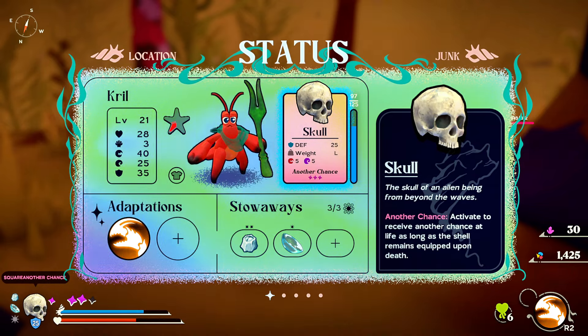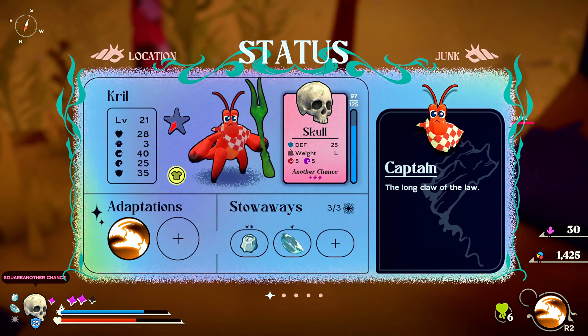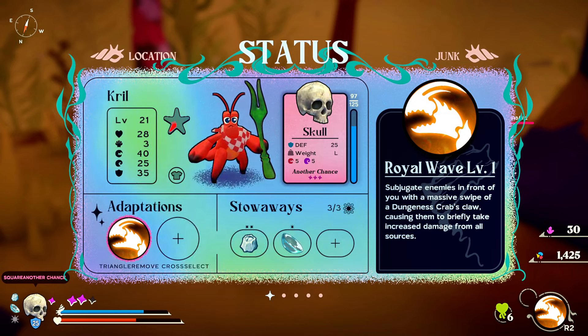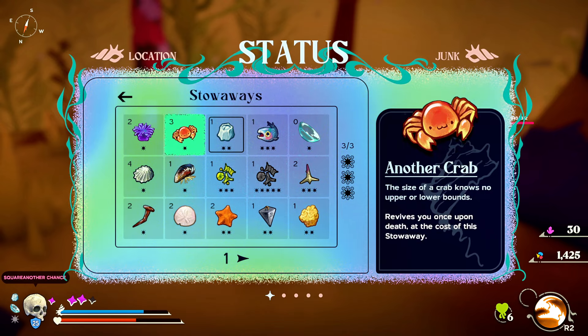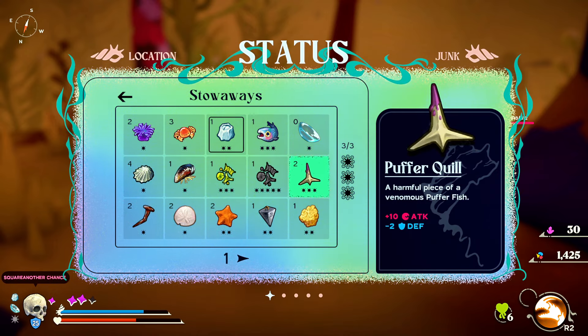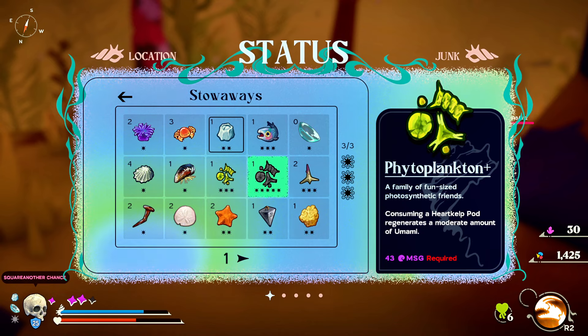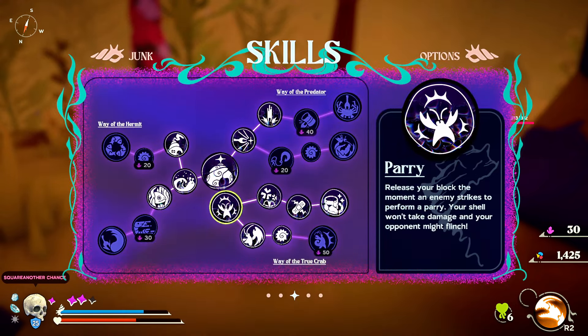Now let's get into the character sheet. Right off the bat they have a skin system — since we don't create a character, we play as this crab. The main mechanic of the game is that you're a hermit crab going around collecting shells, and you use the shells which have different abilities throughout the game. On top of that shell, you can equip things called stowaways — they act like perks. The system gives you a total number of slots, each stowaway has a value assigned to it, and you mix and match until you hit your limit. It's a very good system that allows variety in your build and lets you express your play style.